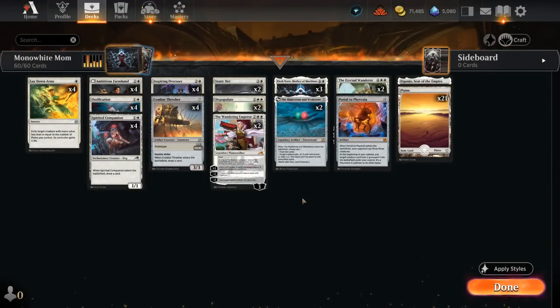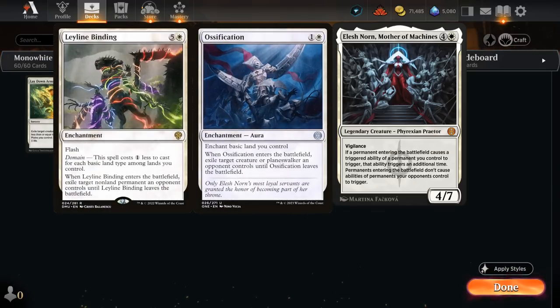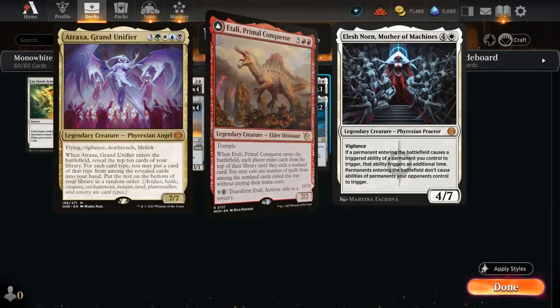Hello and welcome to another Standard Games video. Today we're taking a look at a Mono-White Elish Norn, Mother of Machines deck that's trying to double enter-the-battlefield abilities while shutting down the opponents. Elish Norn is pretty well positioned when facing a five-color domain deck, which relies on a ton of ETB effects, with their removal spells being Ossification and Leyline Binding mostly, and their top-end threats Itali and Atraxa also having powerful ETB effects that we can shut down with Elish Norn.